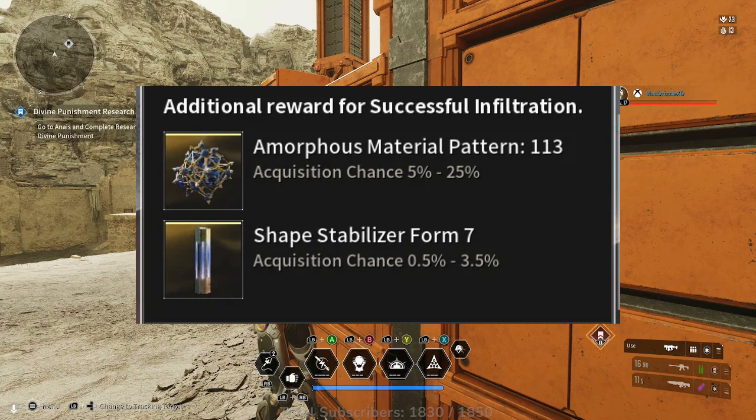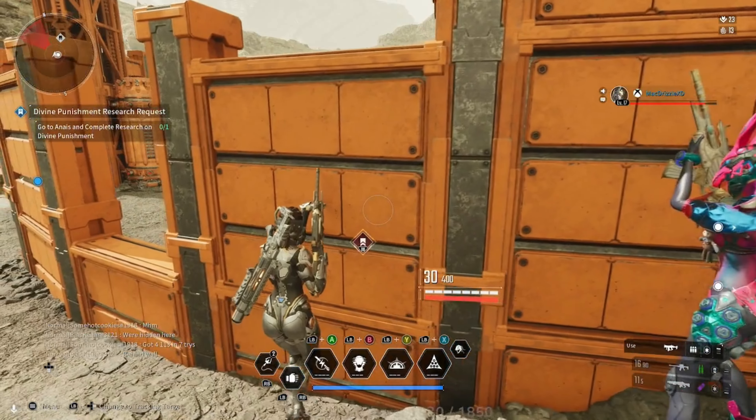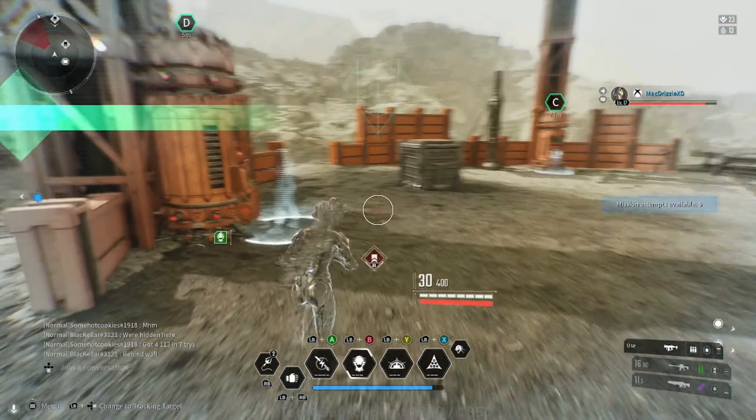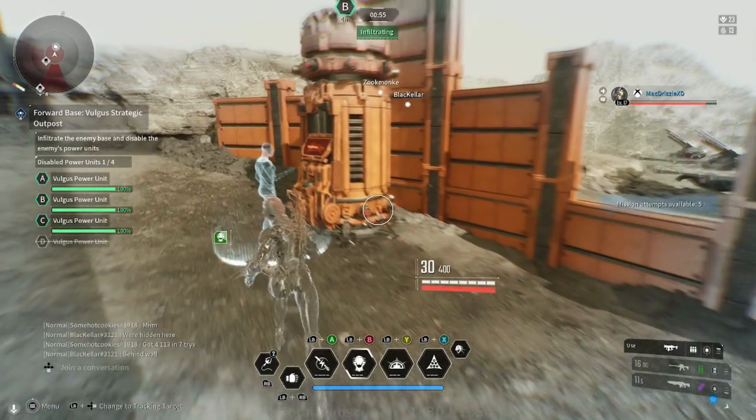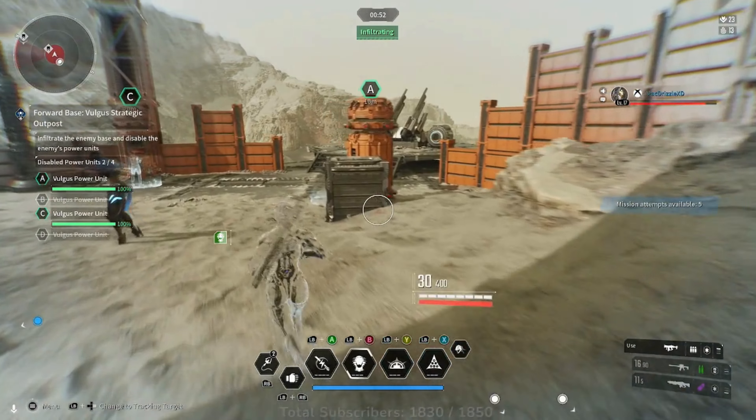A way to boost this — if you look at the additional reward for successful infiltration, you'll see that it has a variance. For Amorphous Material Pattern 113, the acquisition chance is 5% to 25%, and for Shape Stabilizer Form 7, it's 0.5% to 3.5%. I was wondering for a long time: how do you get it to the top percentage? Is there some way? Why doesn't the game tell you?